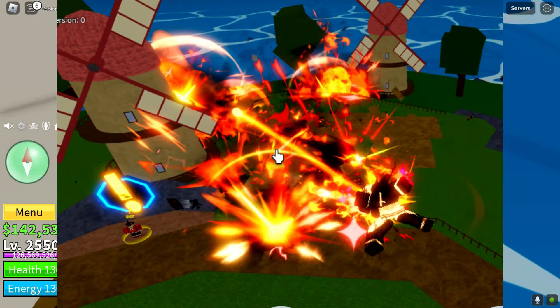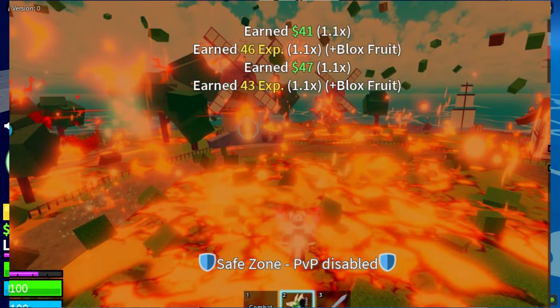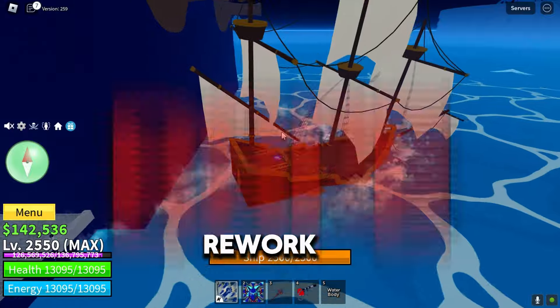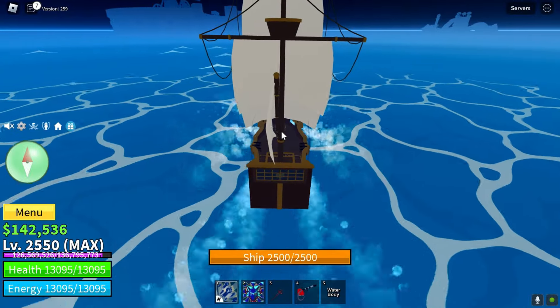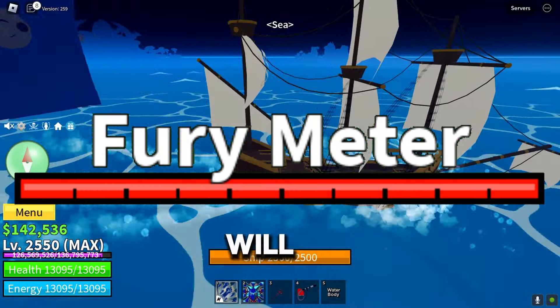Next, let's talk about the Dragon leaks here. Here they are. As you can see, the Dragon Rework looks pretty dope. It will have a fury meter with two colors, which means it will have two transformations — normal and hybrid.